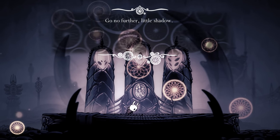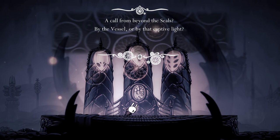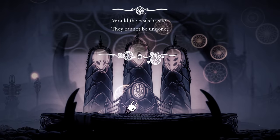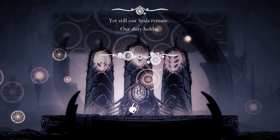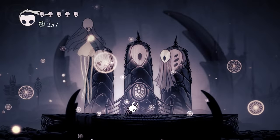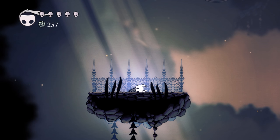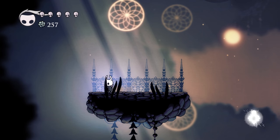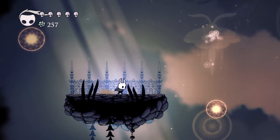'Go no further, little shadow. What compels its climb out of the darkness? What compels its return to this sacred kingdom? A call from beyond the seals? By the vessel? Or by the captive light? The seals break — they cannot be undone. But the vessel weakens. That plague springs anew. They must be undone. Yet still our seals remain. Our duty holds. It must be cast away. Fade away, little shadow. Fade away and let her sleep in peace.' That was pretty crazy — the three biggins came after us.